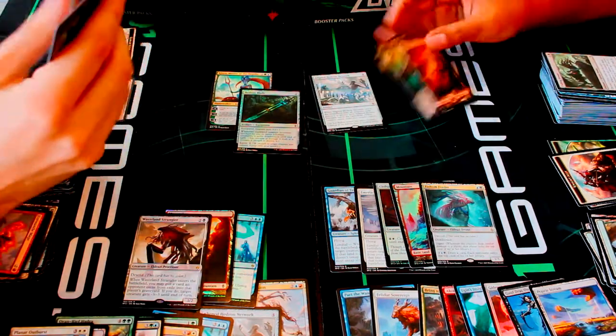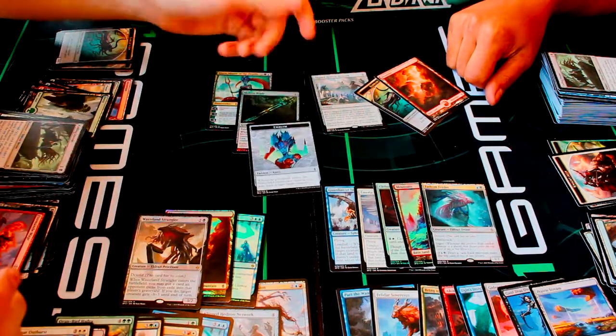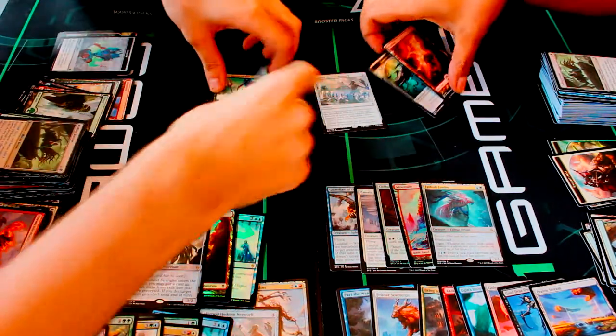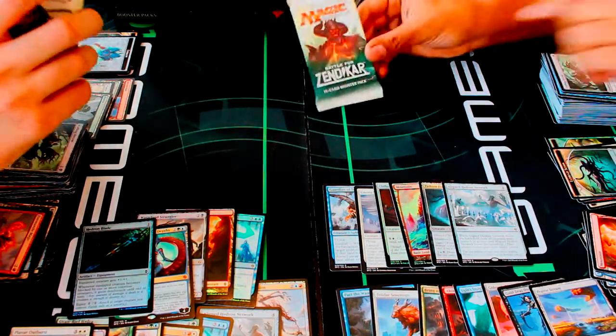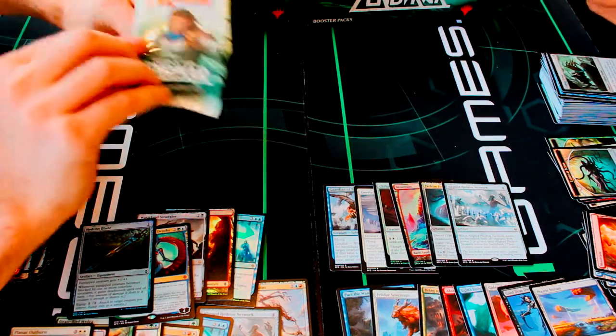I also managed to get a foil Hedron Blade — it's a common foil but still a foil. And just because this pack is really great, they even gave me Kiora in the same pack. That's our first planeswalker right there. I have a feeling the next planeswalker is up next in my box — Gideon, please!